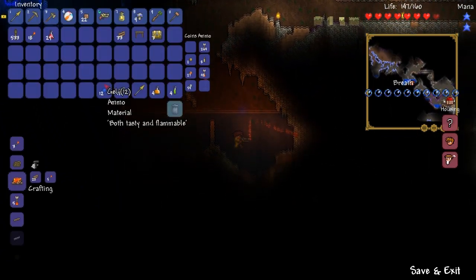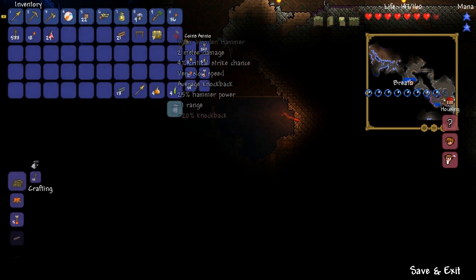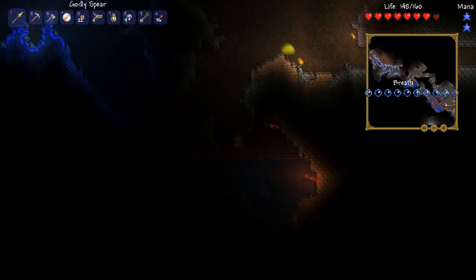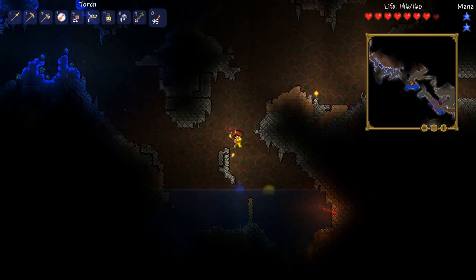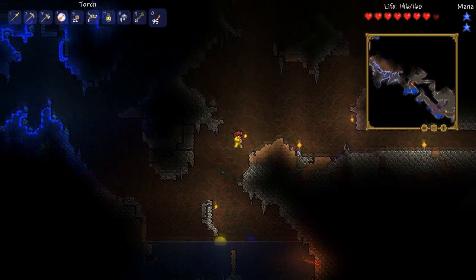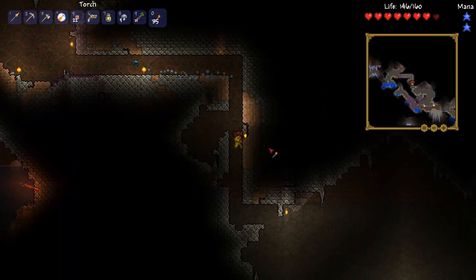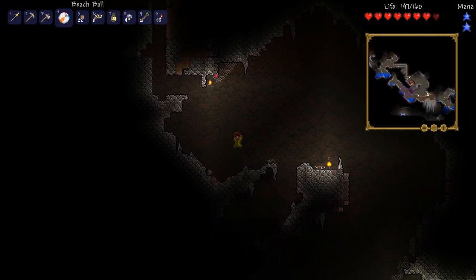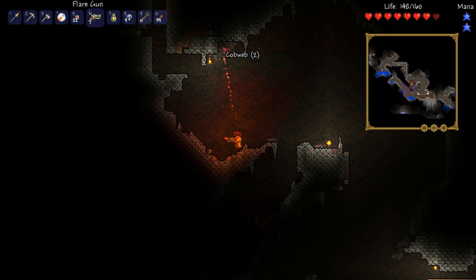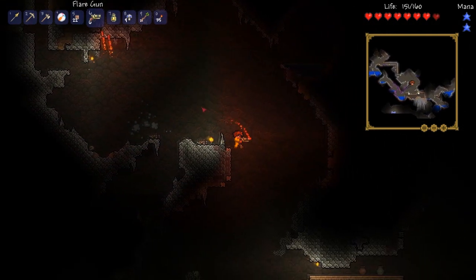I need to get torches down all over the place. I'm gonna make sure that everywhere's really illuminated so that it's not really hard to see. I think we should come down here. We need to get cobwebs — there's cobwebs up there, but how am I supposed to get up there? By shooting flares at it. That's how. It's not worth it, let's just keep going.